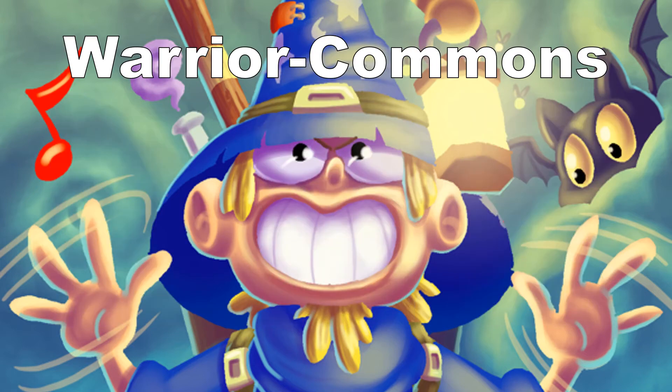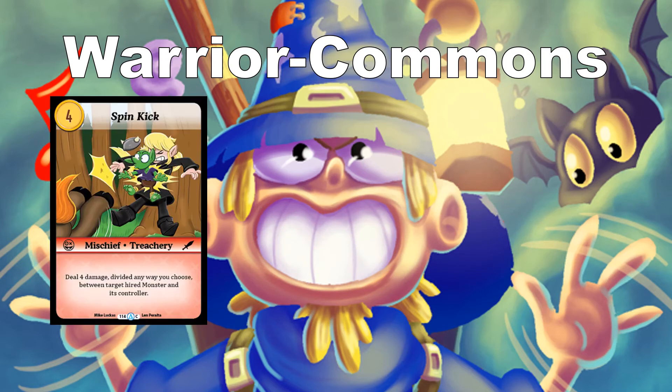Moving on to Warrior Commons. Spin Kick is a 4-cost mischief: deal 4 damage divided any way you choose between target hired monster and its controller. If they have a 1-toughness monster, you can do 1 damage to it and 3 to them, or split it 2 and 2, or even all 4 to the opponent. They do need a hired monster in play for targeting, but being able to control the damage in either direction is a very powerful effect.